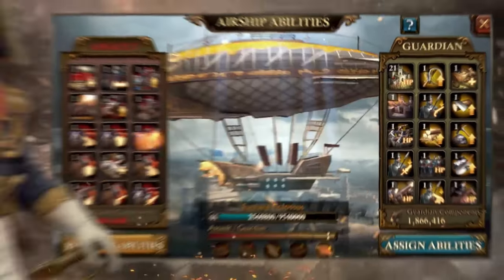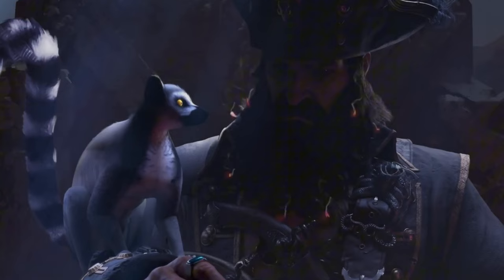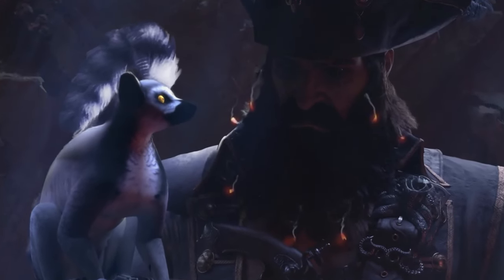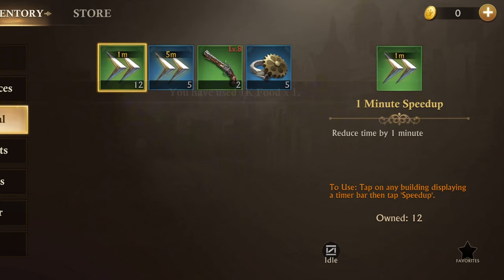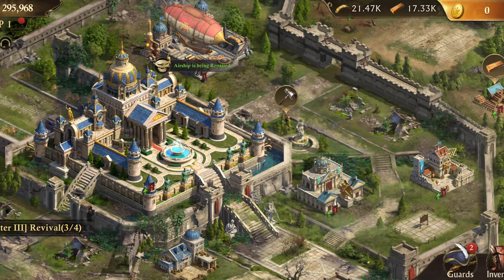Plus, with customizable troops and airships, you can craft unique strategies to outsmart your enemies. And here's the best part: Guns of Glory features seamless chat translation, making it super easy to coordinate with allies worldwide. Ready to rise to glory? Let's keep going.